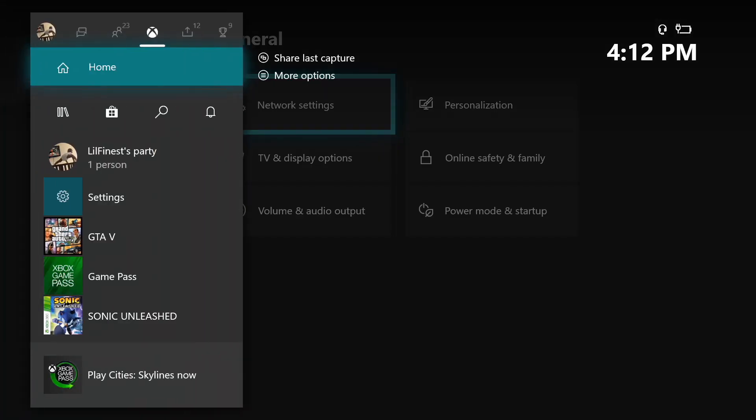Once the 10 seconds have passed, you're going to click your Xbox home button and then go back to GTA 5.